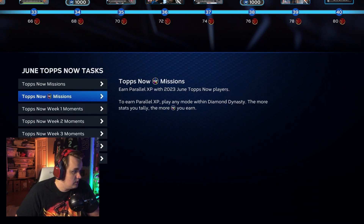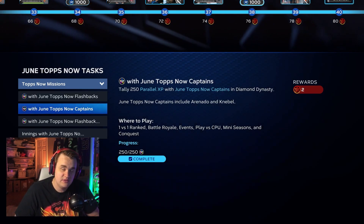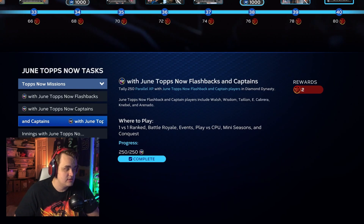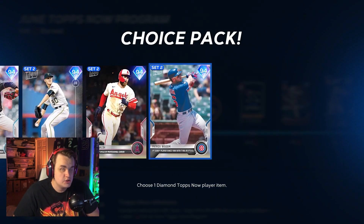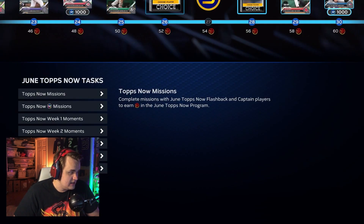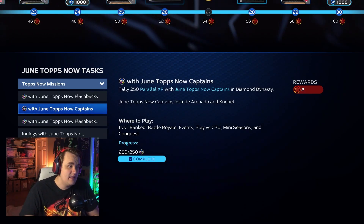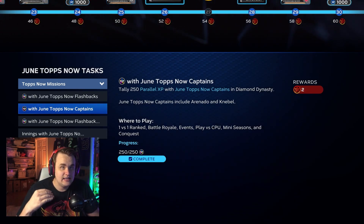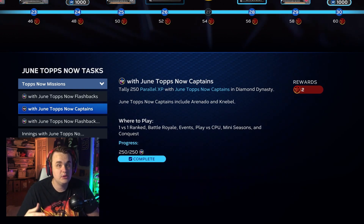Knock out these moments and then go into your Tops Now missions. Your missions here are with June Tops Now flashbacks — get 250 PXP; with the captains — get 250 PXP; with the flashbacks and captains combined — get 250 PXP; and then innings with flashbacks and captains. The cards you're going to want to get are the flashbacks: Edward Cabrera, Ty Young, Walsh, and Patrick Wisdom. The captains are Arnauto and Corey Kniebel. Get those guys and that's your Tops Now flashback and captain missions done. Just put them in your lineup and go into a conquest. For leftover PXP I needed, I went into one of the newer Set 3 Team Affinity conquests and knocked one of those maps out. You could use any conquest you haven't used, or go into play versus CPU to get this PXP done.